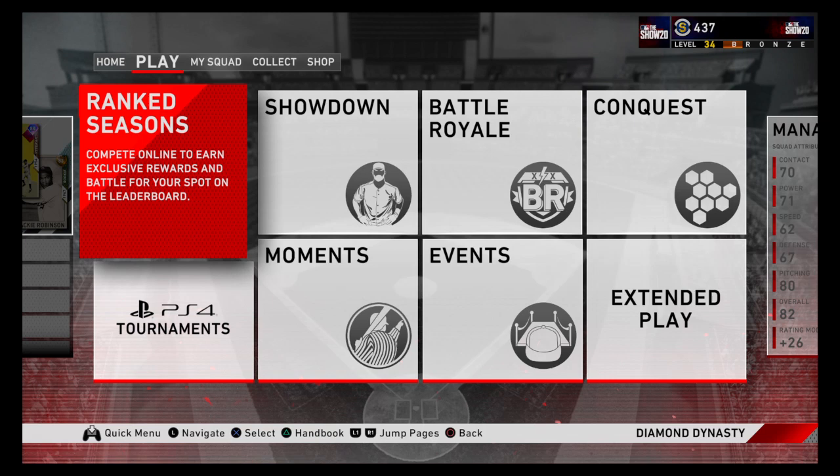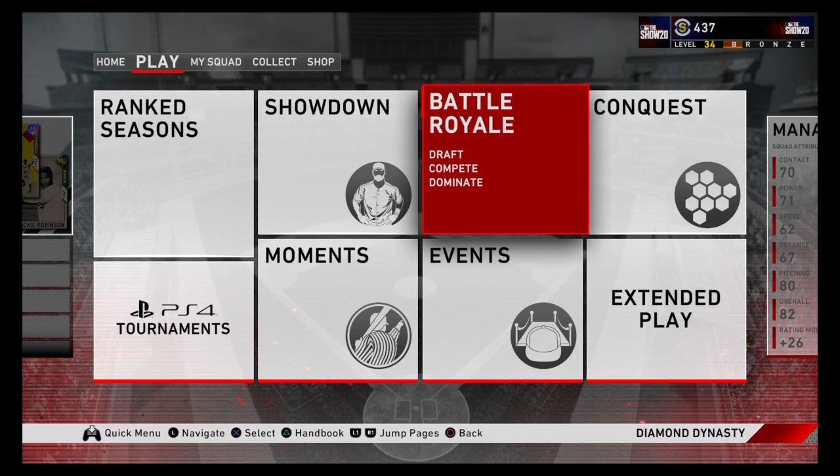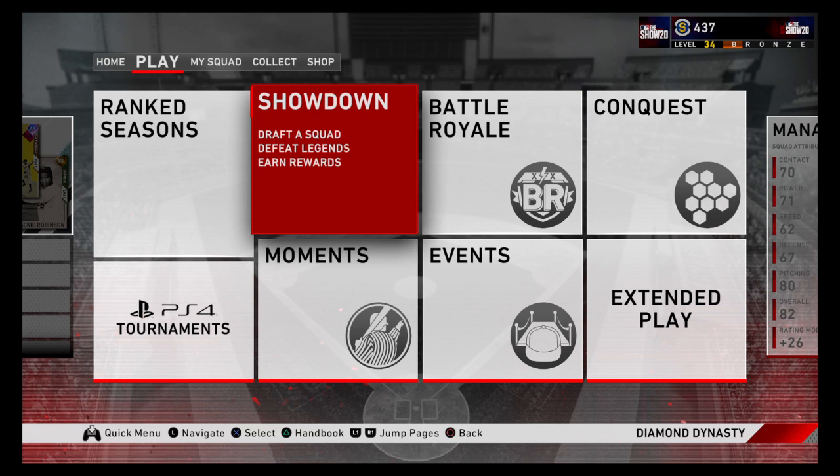All in all, daily missions are the fastest, then I would say moments are the second fastest way. And then honestly, if you're just going to play ranked seasons, you'll get three program stars for a full game. Battle royale — just don't worry about it. Showdown — no.